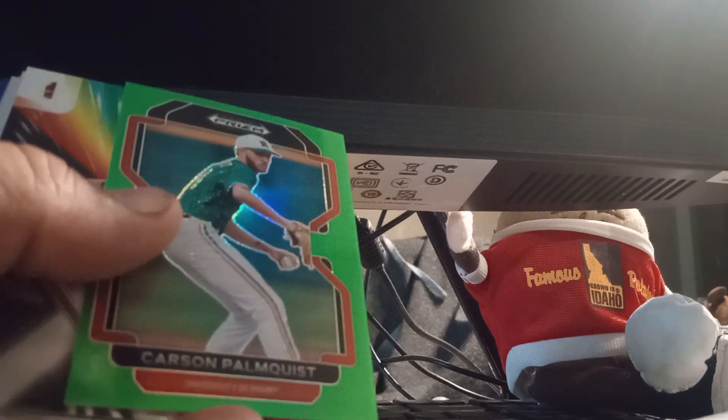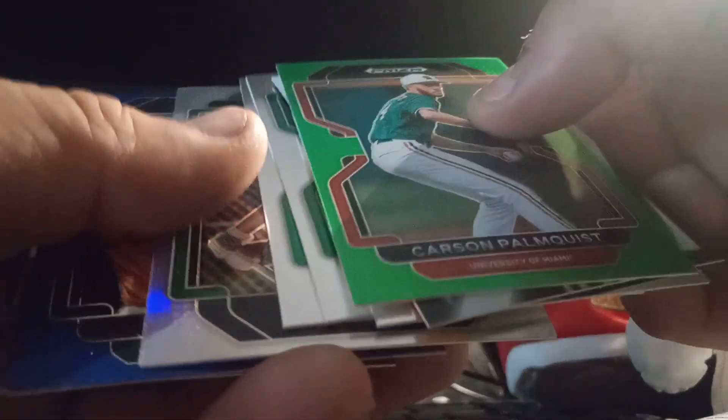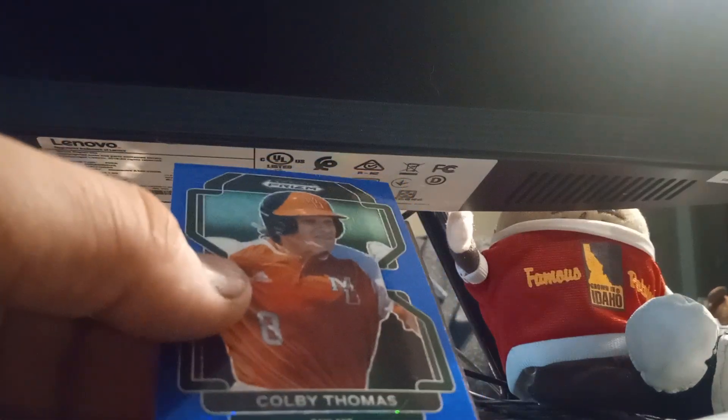Alright, last one — the Prism Draft pack. We got a crackle burgundy autograph. Hoping for a big name — it's Carson Pomquist, lime green, numbered 75. Then Hayden Dunhurst, Peter Hubrick, Michael Hobbs, Tucker Thomas, Xavier Isaac silver, Colby Thomas — looks like a blue mojo — and University of Oregon's Anthony Hall.